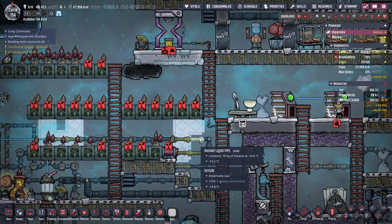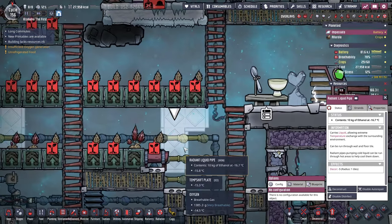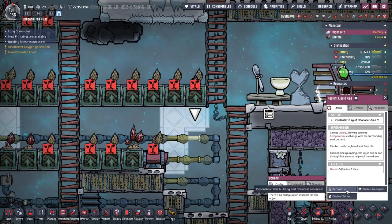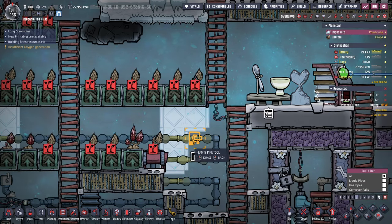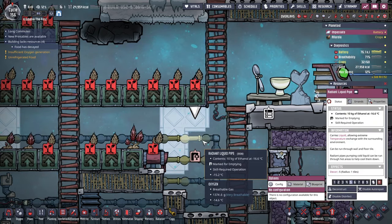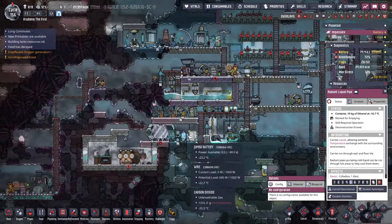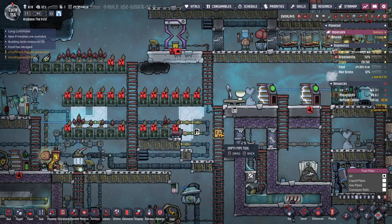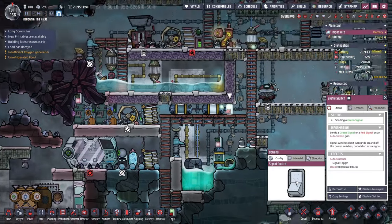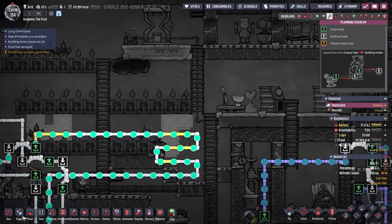The ethanol loop is just not cooling things off enough — it might need to be diverted up and then down. I'm wondering if there's a way to deconstruct a pipe while emptying it. You can mark it for emptying, but in this case I can just shut off the cooling loop. In other cases, I'm not really sure what I would do.